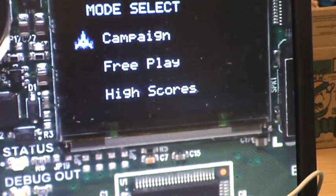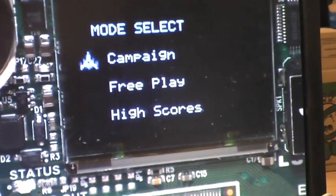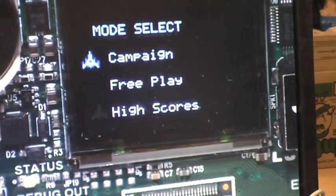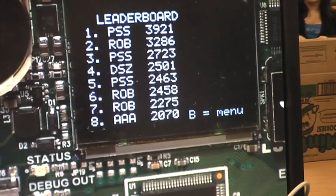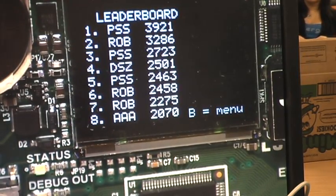We call it Galaga++. It's kind of a more advanced version of Space Invaders or something similar. High score stuff here — it saves to the ROM on board. Every time you get a high score, it downloads it, so it's persistent when you turn it on.